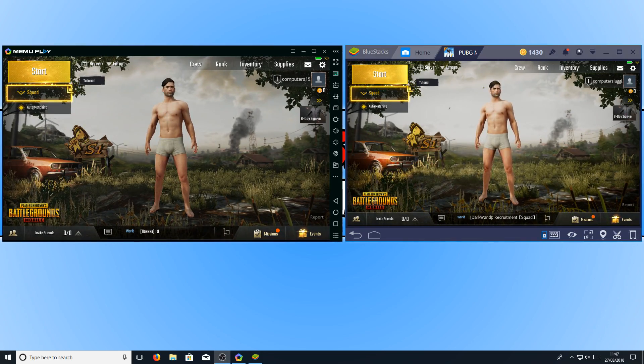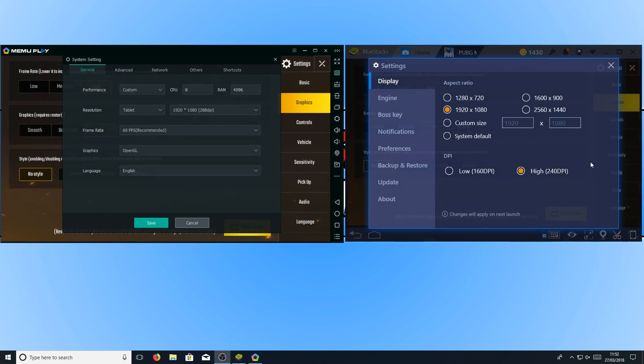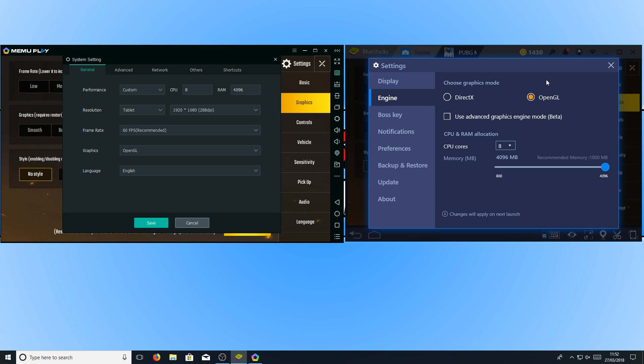Let's just have a look now at the graphics settings we are going to be testing. As you can see, both versions of the emulators are running high for the frame rate, and for the graphics we are running HD. For the style, unfortunately Bluestacks can run realistic, but at the moment Memu does not support realistic, so we have the styles turned off. I am running both emulators on the exact same settings, as you can see right now on my screen. Comment below telling me which emulator you think is going to win before we even run the test.